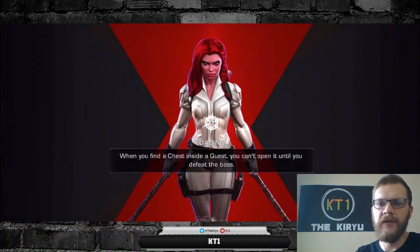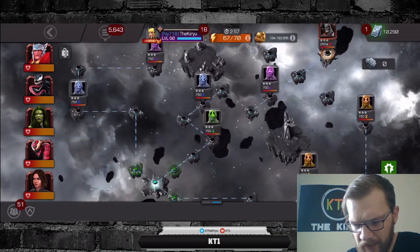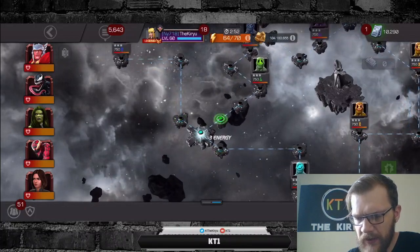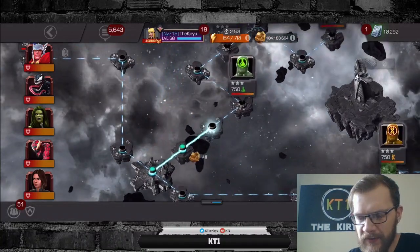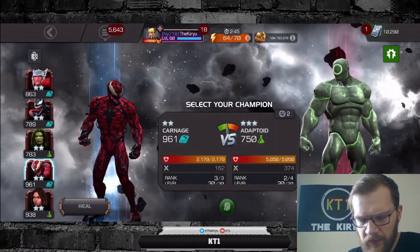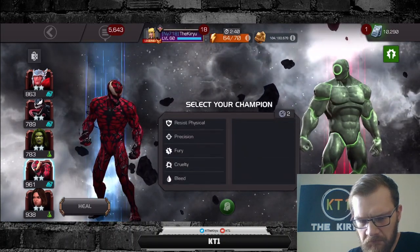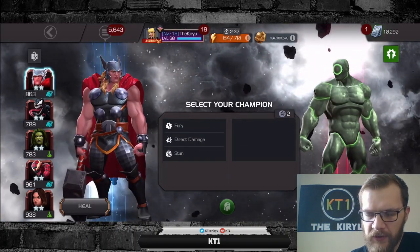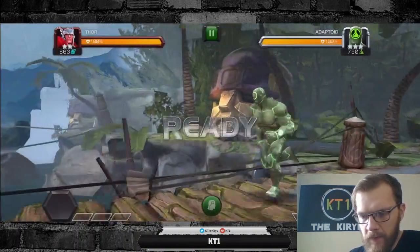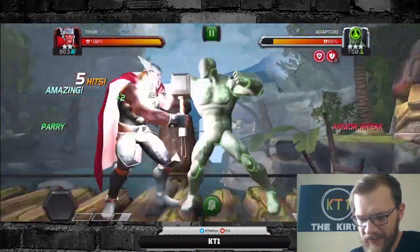Let's jump in and see what happens. There are no items, so we use our key card. Going straight down the middle — let's go in with Thor. I'm not sure what this adapter does but either way let's just go in. Thor shouldn't take too long.